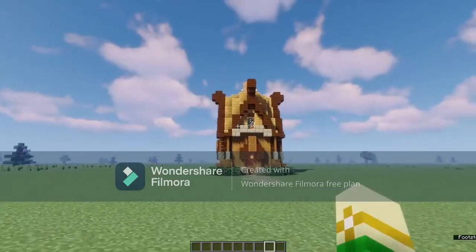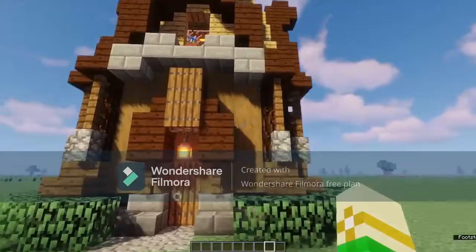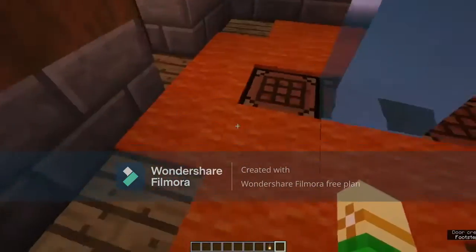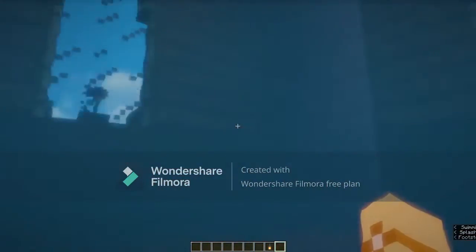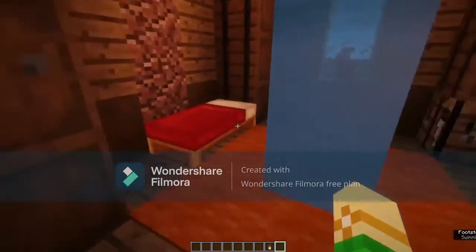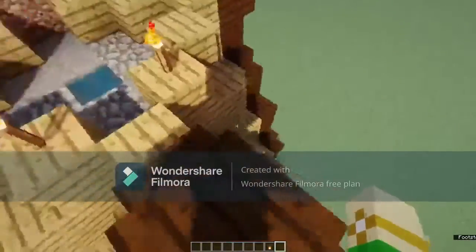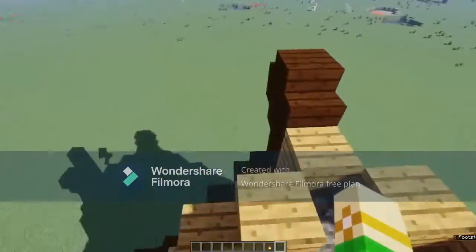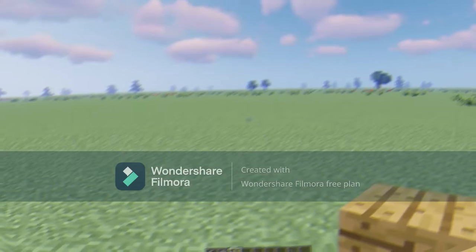Hey guys, today I'm going to be showing you how to build this nice little cute house that's two floors — super easy for survival. All you need is a bunch of wood and maybe some iron for the lanterns. You've got carpet, crafting tables, furnace, storage on both floors, your bed, and access for people with elytras. You can also do surveillance in survival or hardcore mode.